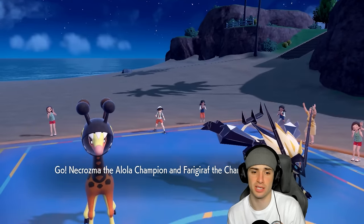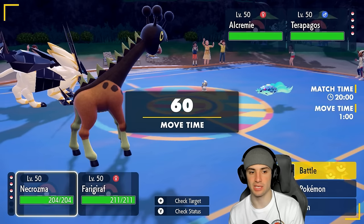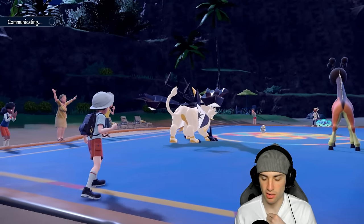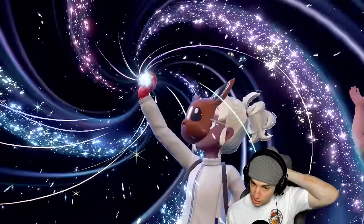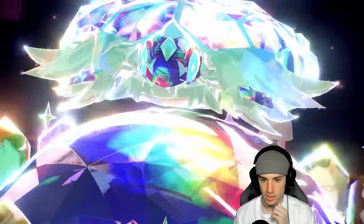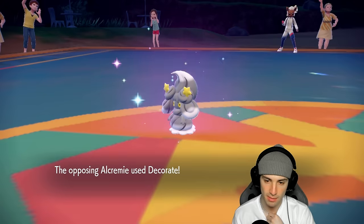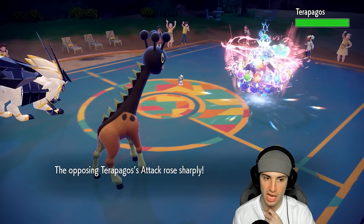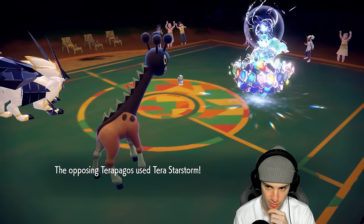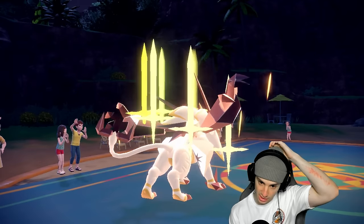Going for Swords Dance on turn one while also setting up Trick Room. This is definitely Decorate Alcremie — they Terastallize Terapagos and go for Tera Starstorm alongside Decorate. It's going to be scary and terrifying. Terapagos gets plus two Special Attack from Decorate — no bueno. Tera Starstorm flies in and deals big damage. The Pokemon soak decently well and now we get our Swords Dance.